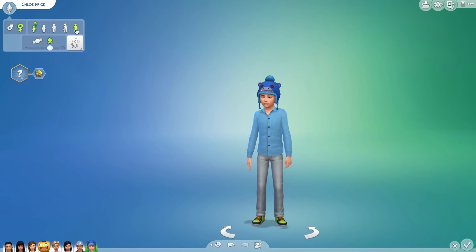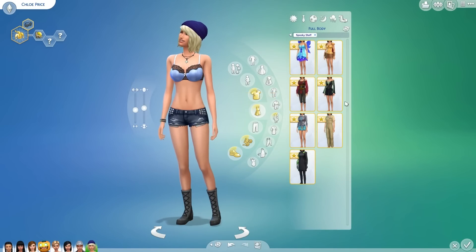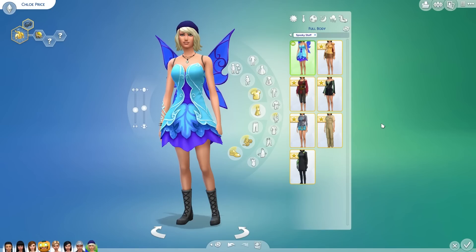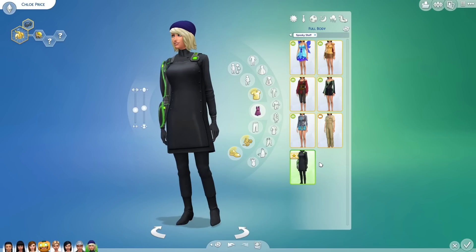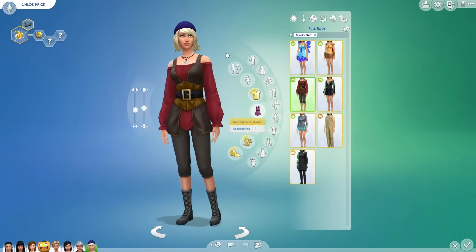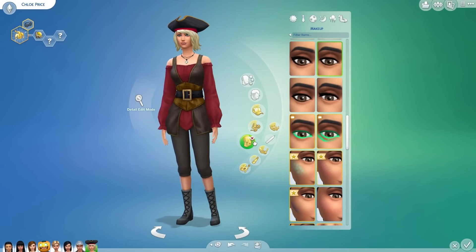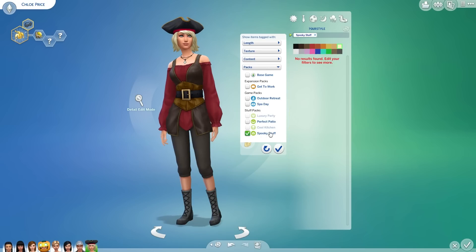Let's go to Chloe — I accidentally made her a kid. I don't know what happened to her blue hair, it's gone. Full body options — wow, they have a lot less for women. We got shafted on the Halloween costumes. She can be a pirate, and then let's look at hats. Any spooky hair? I did not look at hair — nope. Did boys have hair? They did not.